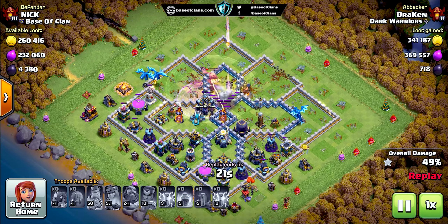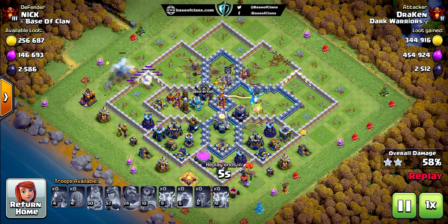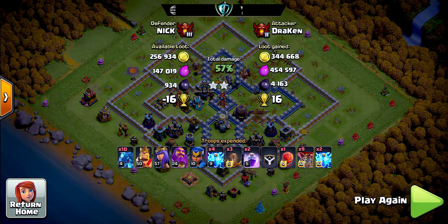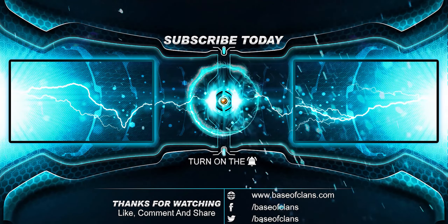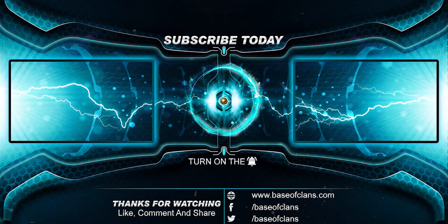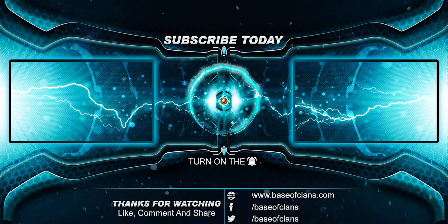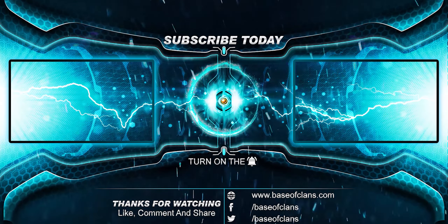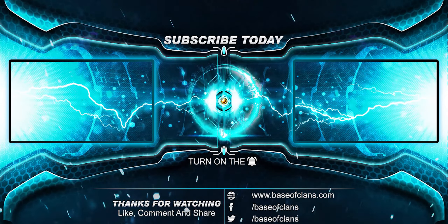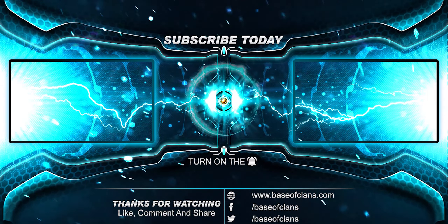In addition, all the traps are placed in front of these defensive buildings so they can eliminate some of the opponent's troops before they reach these defensive buildings, making it easier to eliminate remaining troops. All the Archer Towers and Cannons are evenly distributed on the edge of the base so they can provide ground and air coverage on those parts of the base too. All the storage buildings are placed in different compartments so the opponent cannot get all the loot unless they destroy the entire base.